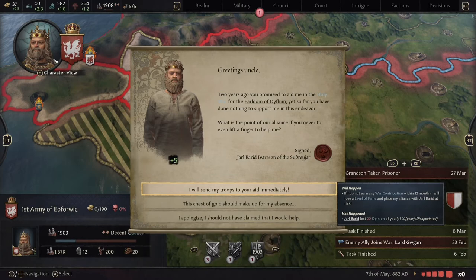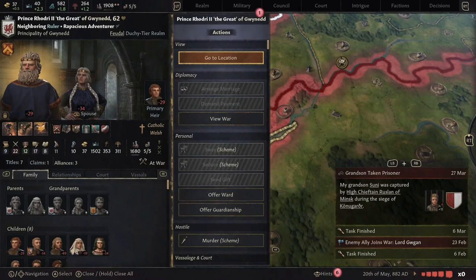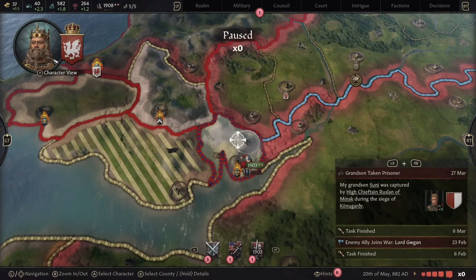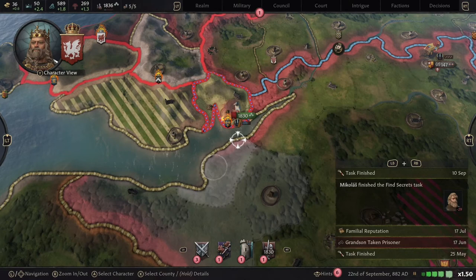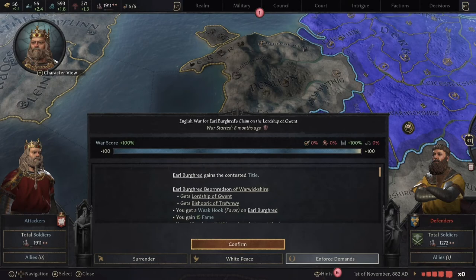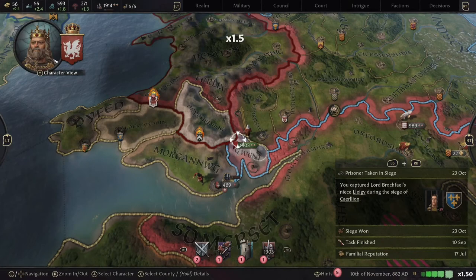We're declaring a war on Gwent's behalf and getting a weak hook on the earl. We agreed to help these guys so we have 12 months to send aid. Let's see what battle they're in, find their location, and run over there quickly — get on the board, and that puts them happy with us for now. We've won this war and we've got a weak hook on the earl. Those weak hooks can be useful for things like marrying into the family.